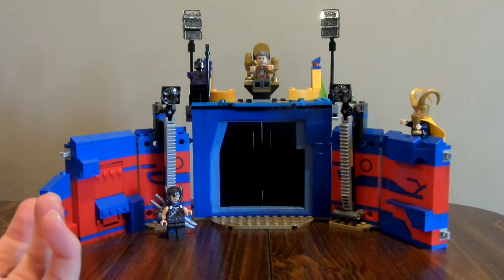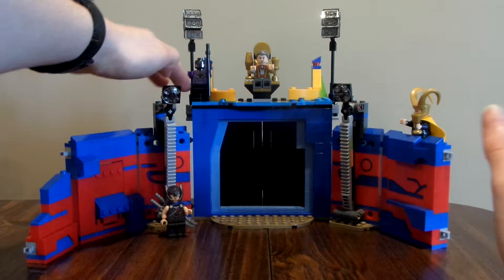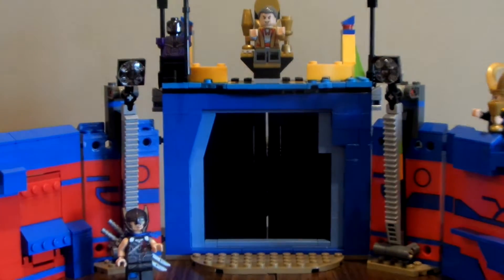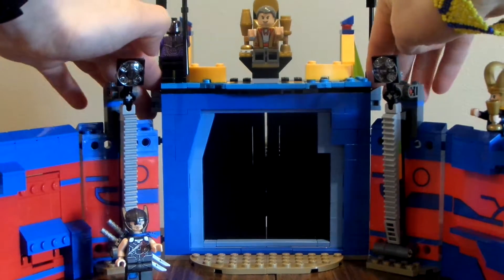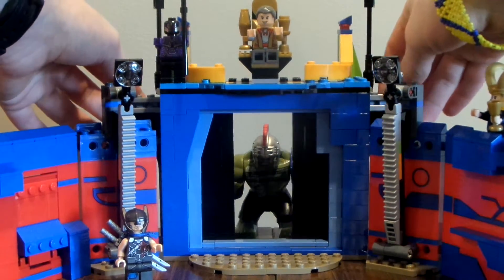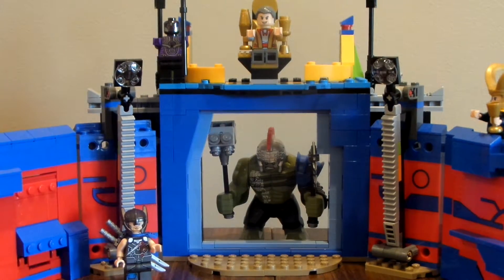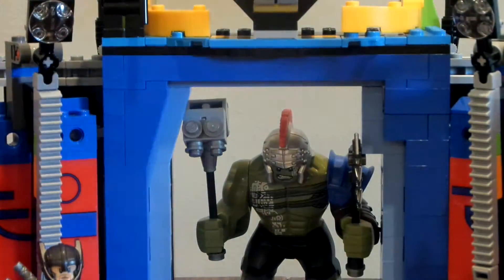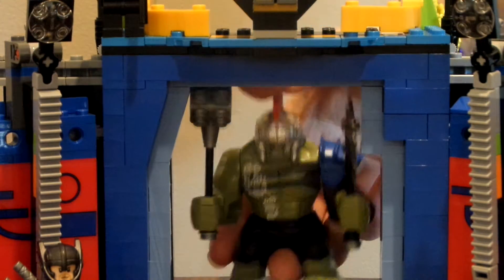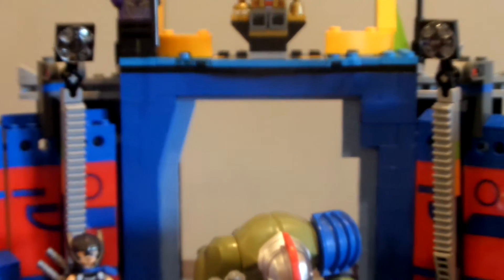I want to pull out the big surprise for this set. Back here, if you touch back here, you can open up the door on these two things right there, and pull open this black door — and wabam! There is the Hulk, ready to go and run through the door. There he is, the big green guy himself. He can't really fit through the hole, but if you tried, you kind of can.